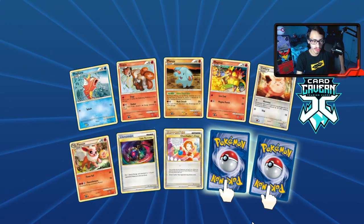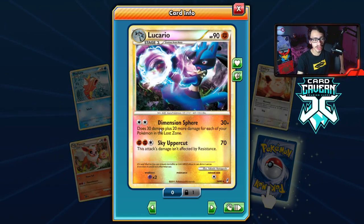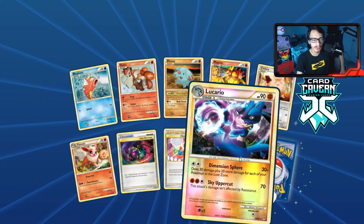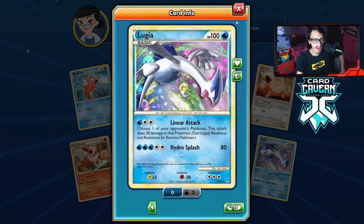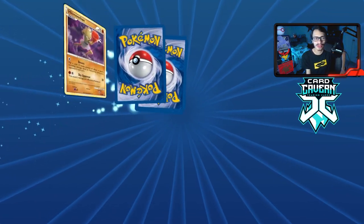Double rare again — we got Lucario. This card is actually not terrible, but it's also infamous. There used to be a promo version of this that people used to scam with, which is funny. We also got a Lugia. Lucario's not bad but I don't think it's that great.